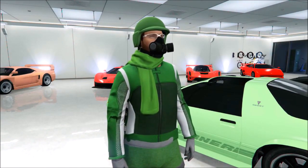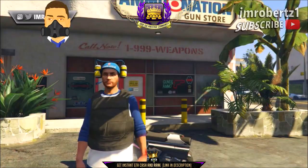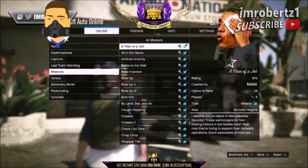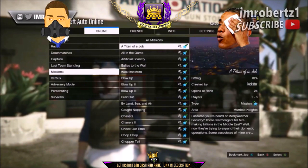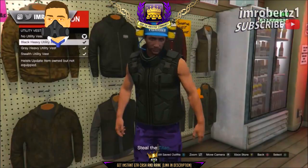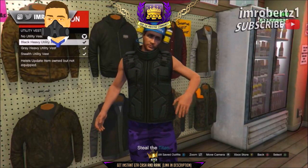The first thing you need to do is get the green juggernaut outfit. You'll need 4 players to do this glitch. To get the juggernaut outfit, go to an invite only session, then go to Jobs, Play Jobs, Rockstar Created, Titan of a Job. Now go to the ammunition and select the black heavy utility vest.